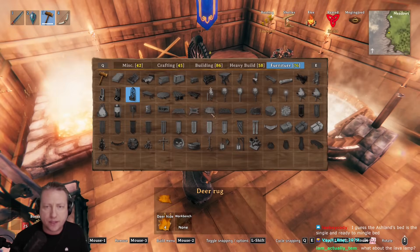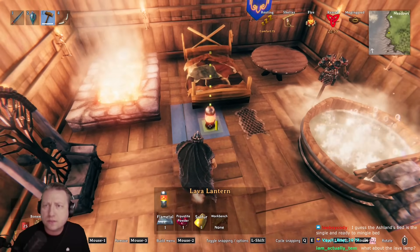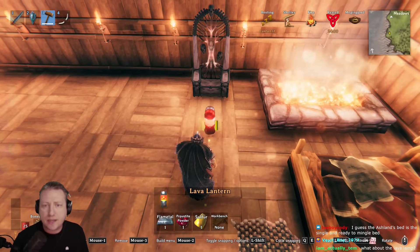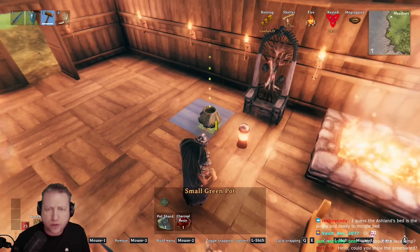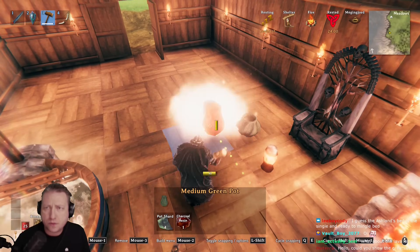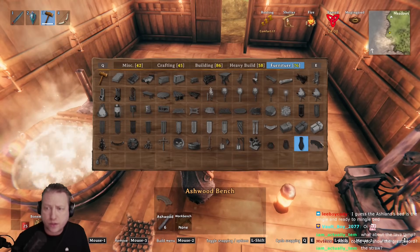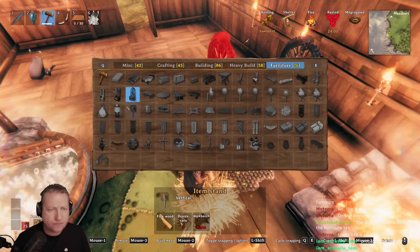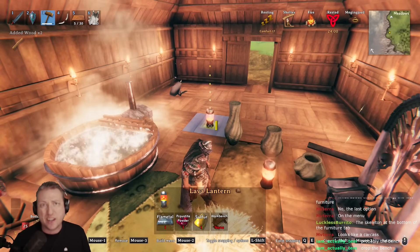Totally forgot about the lava lamp. Here it is — the lava lantern gives plus one comfort. Now let's try the plant pots: small green pot, medium, large — nothing. The ashwood bench also gives nothing. The lava lantern — one flametal, one proustic powder, one sulfur — is pretty much the only comfort increase we're getting from the new items.